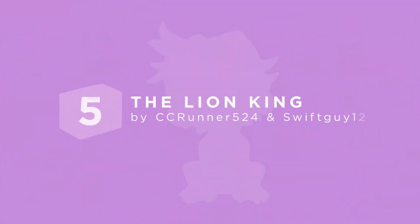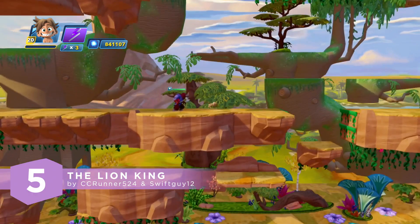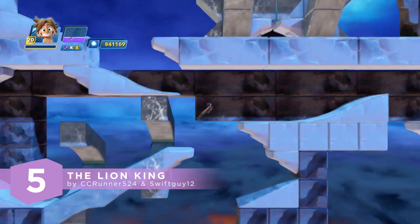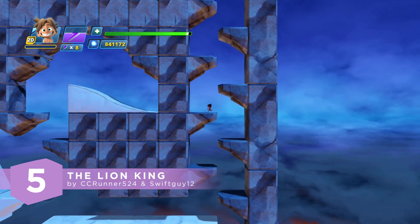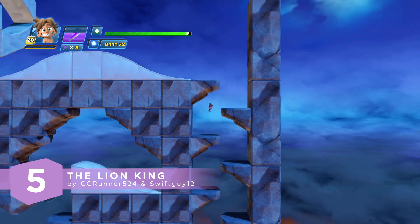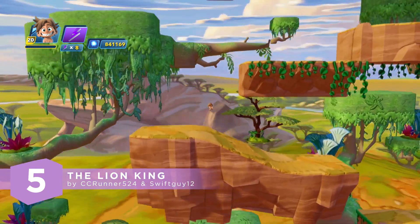I used to play that game all the time. Me too. Inspired by the classic game The Lion King, play through Simba's Pride Lands and restore the circle of life. Using the Path Creator tool, they were able to make everything stay on a 2D grid, just like the original game. I don't know about you guys, but nostalgia is hitting me pretty hard right now. Then this tribute to The Lion King game is sure to fill that void.